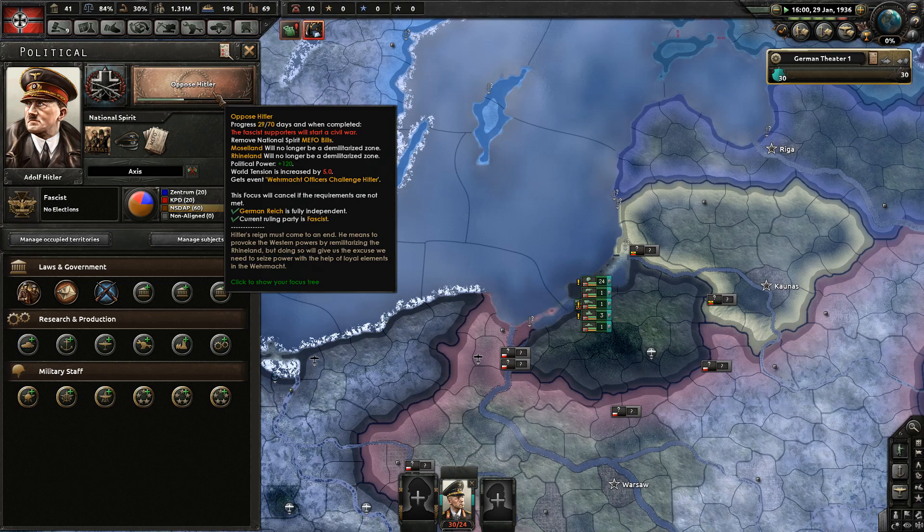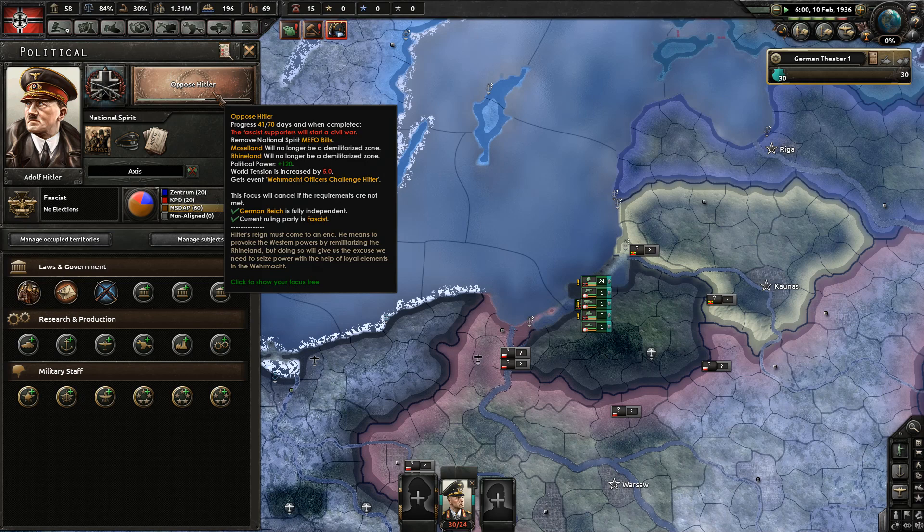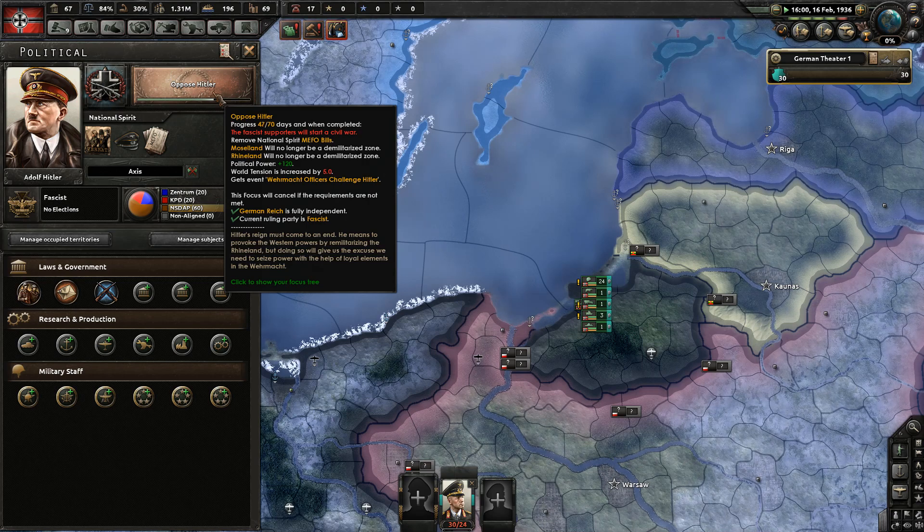We are 28 days into opposing Hitler, maybe 29. Now, what happens when you oppose Hitler? Well, when you oppose Hitler, a civil war breaks out. The alt-history side of it is that Hitler tried to invade the Rhineland, and the generals decided, you know what, let's not start World War II. And so they oppose him. Don't worry though — World War II is going to start anyway. Belgium exists, and we all know they're the ones that secretly started it. So, we're going to be waiting until we get up to probably about day 66.